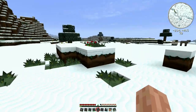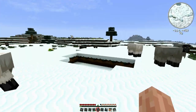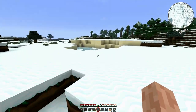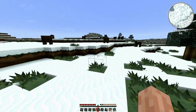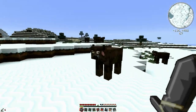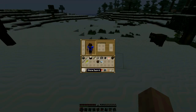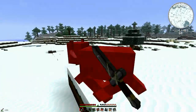Look at all these sheep everywhere — awesome! If it wasn't so much snow here I would probably set up a little station, but it's a bit too much snow for my liking. We're going to continue going basically east and southeast. Hopefully find something sweet. Hello fella — get your leather, thank you very much!